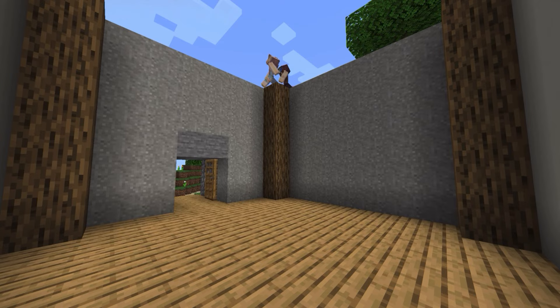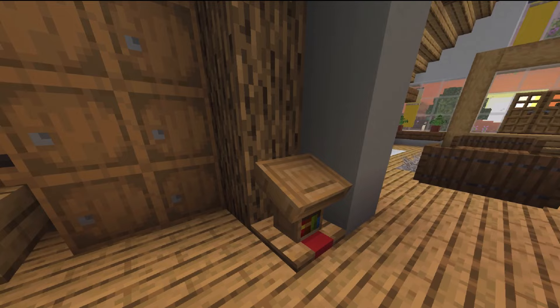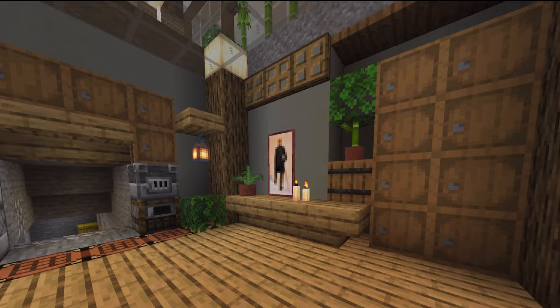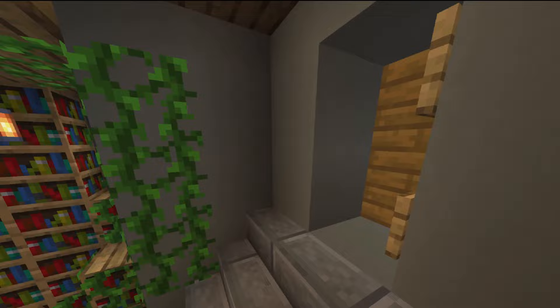One of my favorite things about this place was discovering the secret note on this little lectern and finding out that Caesar, our buddy, had built a secret little base here in the wall through this painting. We built this amazing enchanting room — or he built the room for us — and then we decided to decorate it, so I think it looks pretty cool.